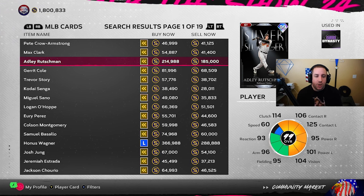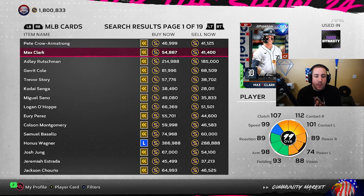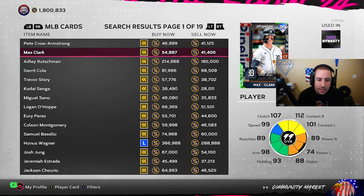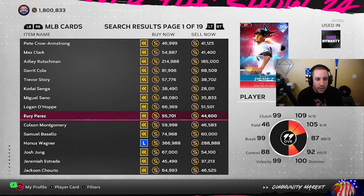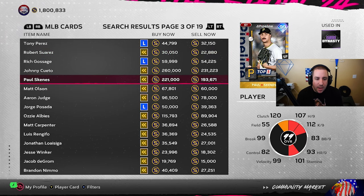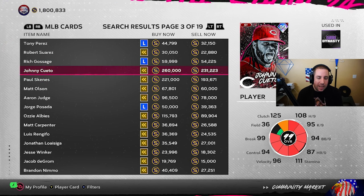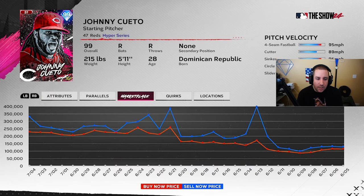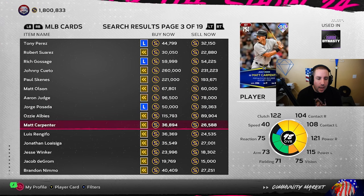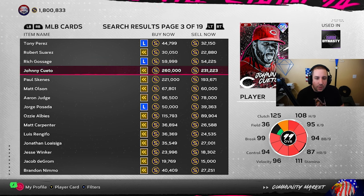My prediction is this could happen with other cards too — like guys in the BR program. If Mike Trout goes under 100K, it might be worth buying. I'd personally wait to see what 99s do and whether they follow the same pattern as Honus Wagner and Adley Rutschman. Paul Skenes did the same thing — really cheap on the 8th, really expensive now. Johnny Cueto was similar, though didn't shoot up as much — probably because he's not as well-known a name.